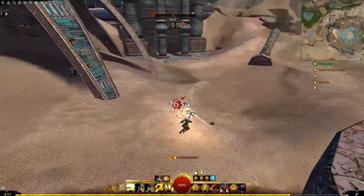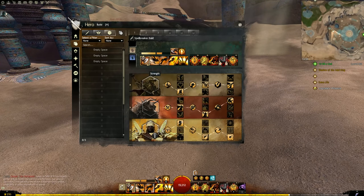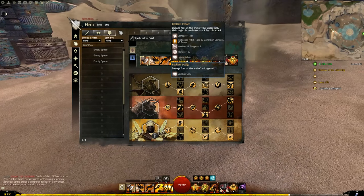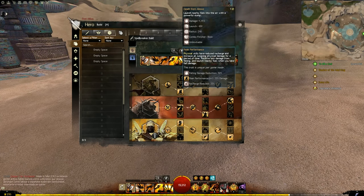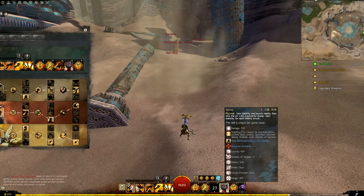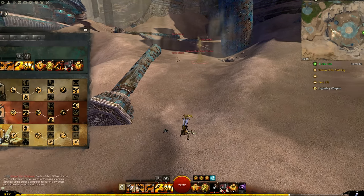Warrior is really the king of might in a lot of ways, and that gets augmented by another line in a second. Moving to the Strength line: Reckless Dodger means whenever you dodge on someone you do damage — over a thousand on the tooltip, which is big. Peak Performance reduces physical skill recharge and after using a physical skill gives you a 20% damage modifier. So you can Bull's Rush or Stomp — both physical skills — then swap to your axe set and use axe 4 and 5, meaning those big spike tools have Peak Performance on them.